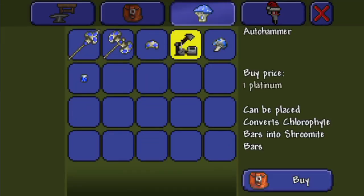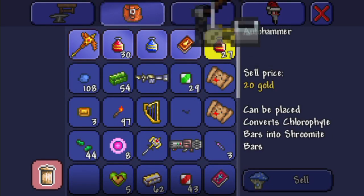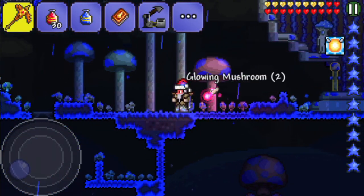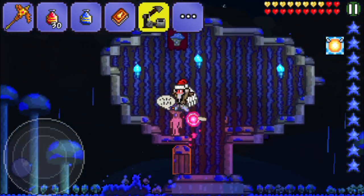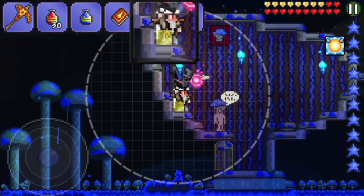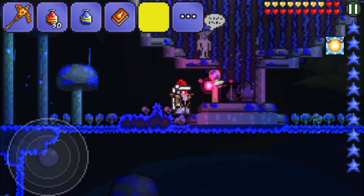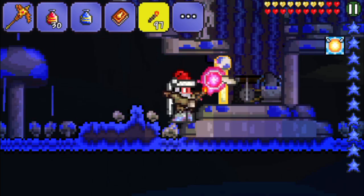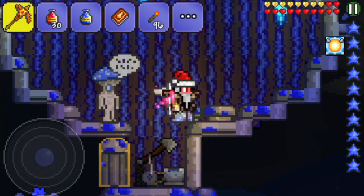Let's sell this — that should be right enough. Yay, auto hammer — this should be a great thing! Let's see how this really works. Where should I place it? Okay, let it be in the Truffle's house, because he really deserves it — he's the guy who gives us great items. Whoa, it even has an animation! Oh, this is funny, this is cool. Let's place a torch so we can see it better. I love the animation of all those new things.